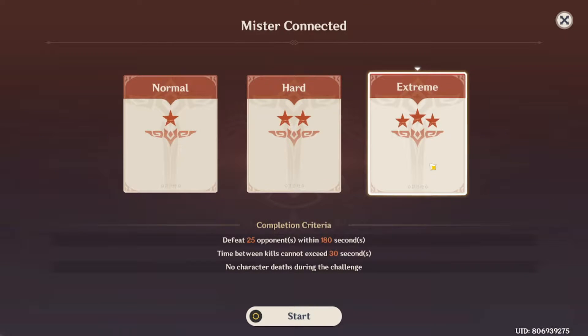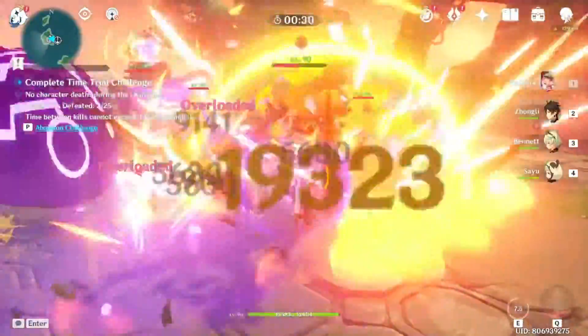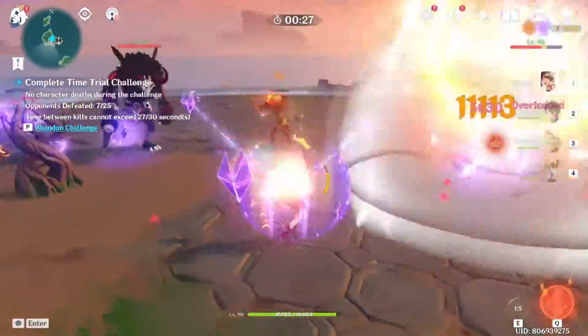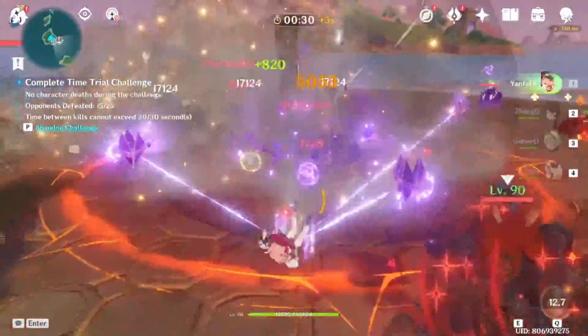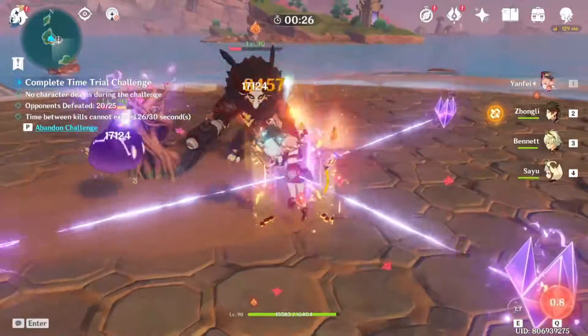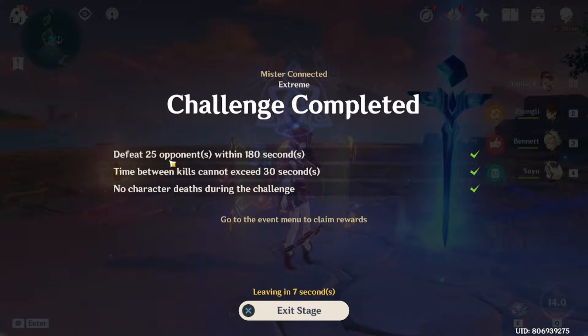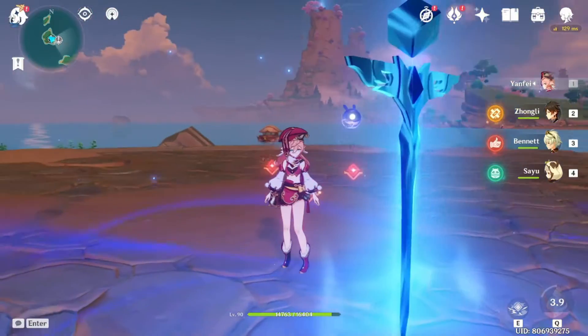The enemies for the extreme difficulty are pretty simple — just some slimes and Hili Chills, so nothing really to worry about. The completion criteria isn't too difficult either: defeat 25 opponents within 180 seconds, time between kills cannot exceed 30 seconds, and no character deaths at all during the challenge. Pretty simple. And that was the extreme difficulty — you probably noticed I was connected to the Nimbuses pretty much the whole time but wasn't dying. In this one it's super simple; you're not losing much HP and you're killing more than you're taking damage.